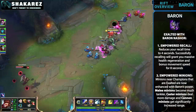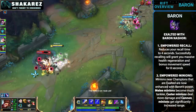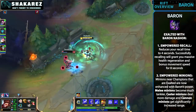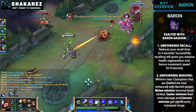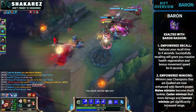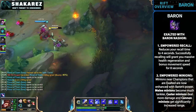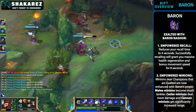It's important to note that minions will only be empowered when they are close to you. These Baron changes are ultimately to help the winning side siege and beat a defending team that is constantly turtling inside the base. Health and mana regen didn't really make sense for that situation, but empowered minions will definitely help much more, especially with the new inhibitor turrets that completely destroy anything and anyone.